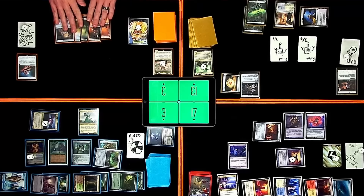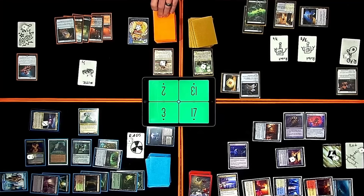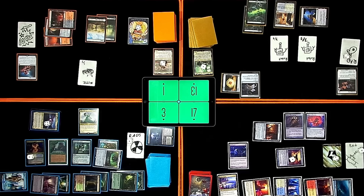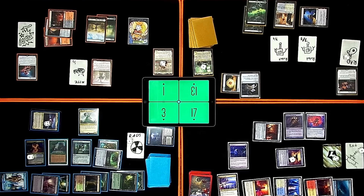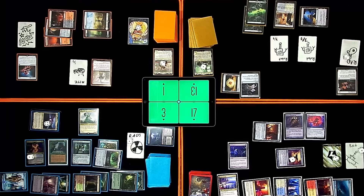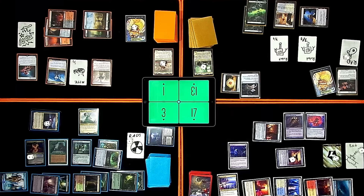Untap. Lose life to make a Mite. Rad up — revealing some damage, Mothman trigger. Imperial Recruiter — I'm going to search for something that hopefully gains life. Grab Elis Elkor, Sadistic Pilgrim. He has Deathtouch, he's a 2/2. Whenever a creature enters the battlefield under my control, I gain one life. Whenever another creature I control dies, each opponent loses one life. Pay two for Elis Elkor — that's your second spell, I get a treasure. Pay two for Duraneth Magistrate. I will gain one life. That's all I got — just thoughts and prayers from here on out.